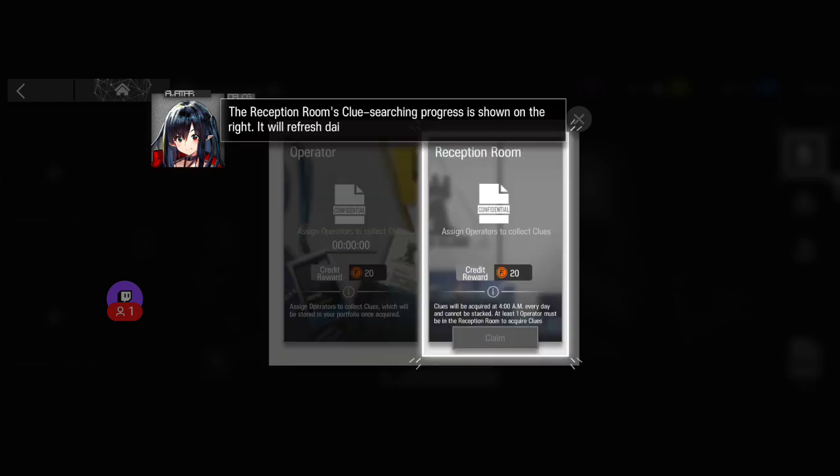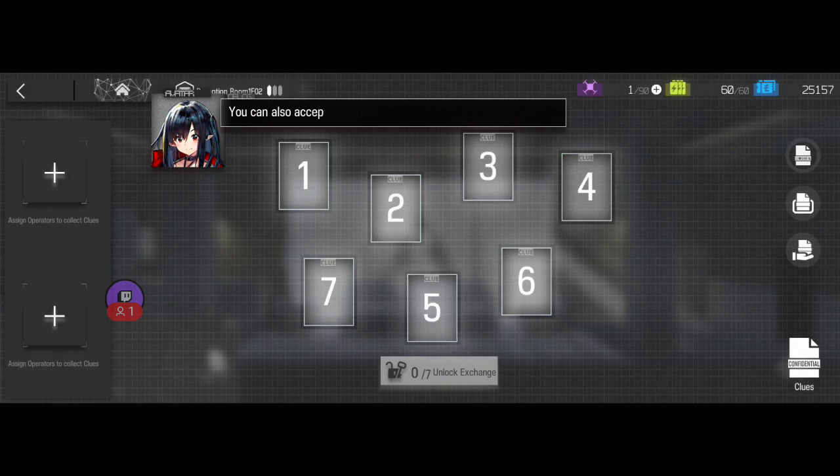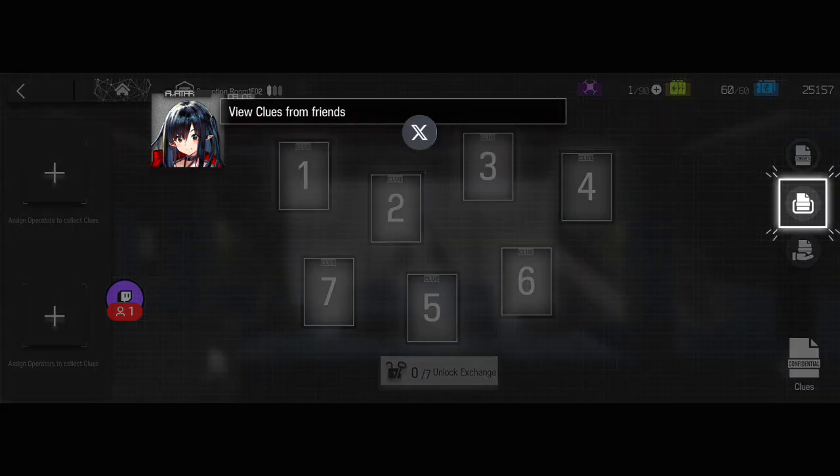Clue searching progress is shown. Nothing will run until the clues archive is full. Session room clue searching progress is shown on the right, and it resets daily at a fixed time after the clue is collected. You can also accept clues from friends, but they have a time limit before expiring, so please use them as soon as possible.